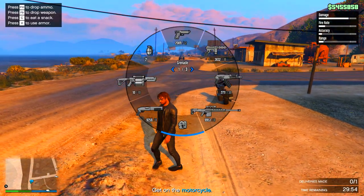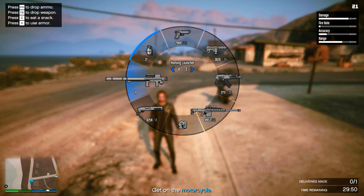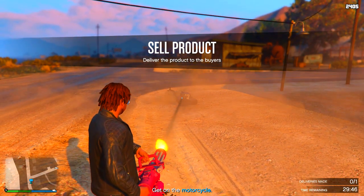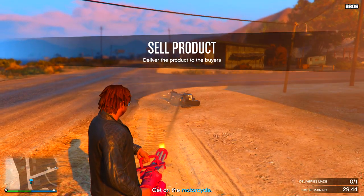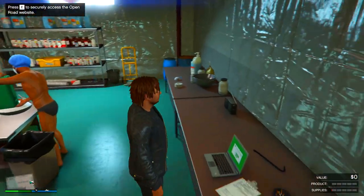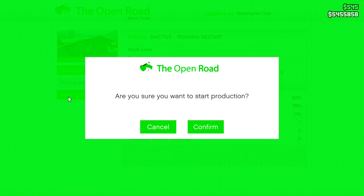Go over to your business. The first thing you want to make sure is that if there is any product, even a little bit, go ahead and sell it first. Here you can see I'm going to blow up the product I have. Make sure you have no more product in your business — you probably wouldn't have any anyway, but make sure.